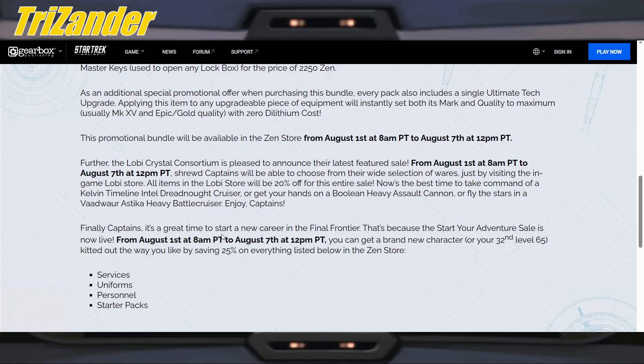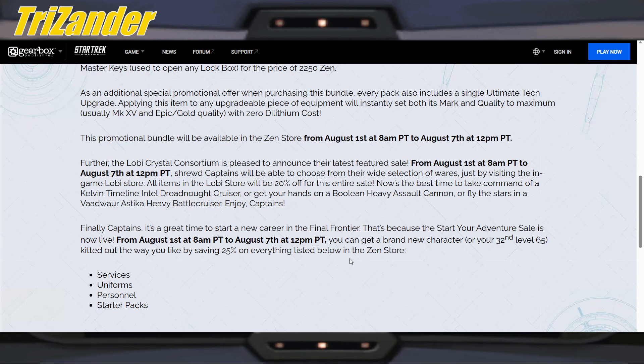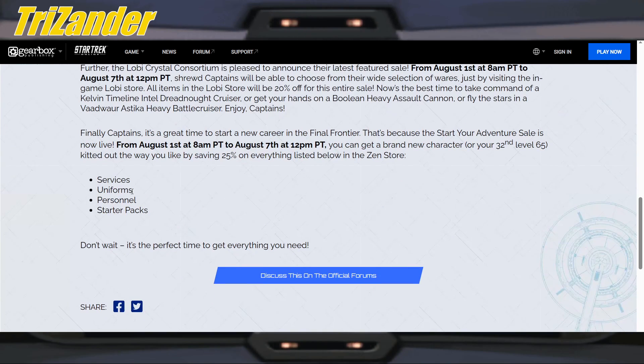Finally captains, it's a great time to start a new career in the final frontier. That's because the start of your adventure sale is now live. From August 1st to the 7th, you can get a brand new character fully outfitted to your liking by saving 25% on everything listed below in the ZEN store, which includes services, uniforms, personnel, and starter packs.